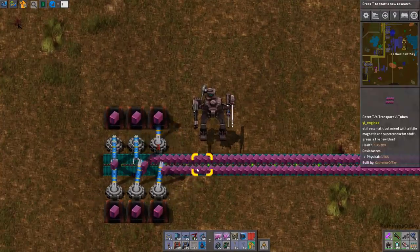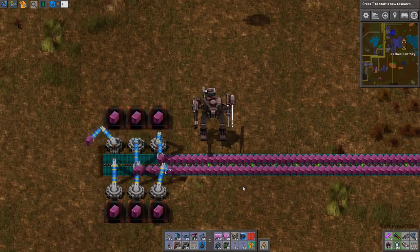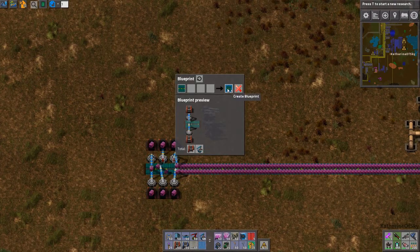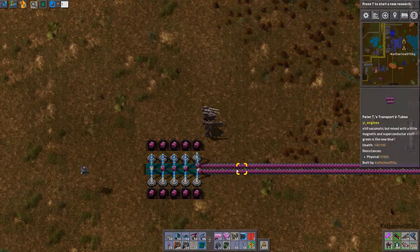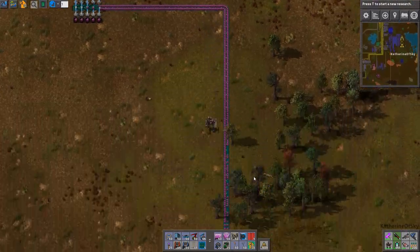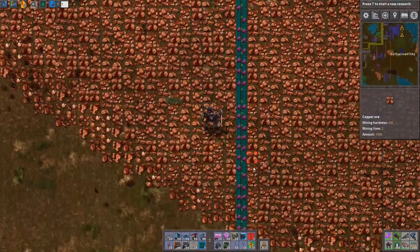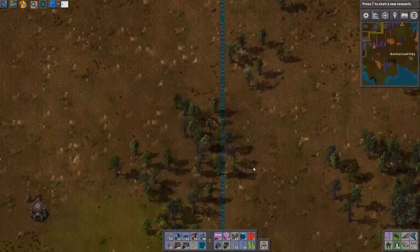It's funny how this flows or doesn't flow - it looks very funky. We're probably going to need more of these guys anyway because two is enough for a blue belt but we're not dealing with blue belt - this is green funky awesome belt which I adore. Okay that'll do for now. How's this working? We've got stuff functioning - I love seeing those little pink cubes go. It is so awesome.